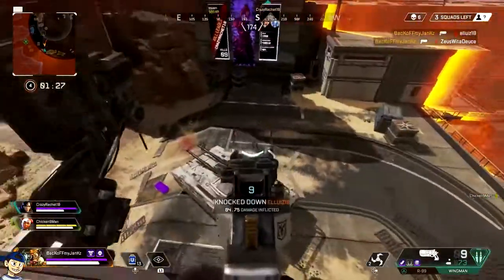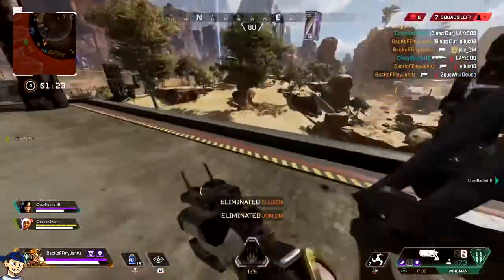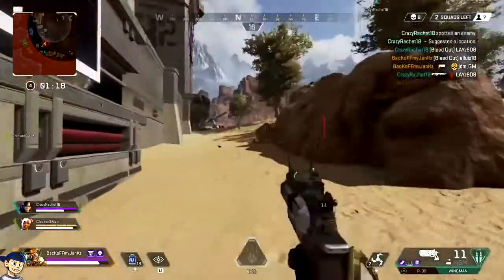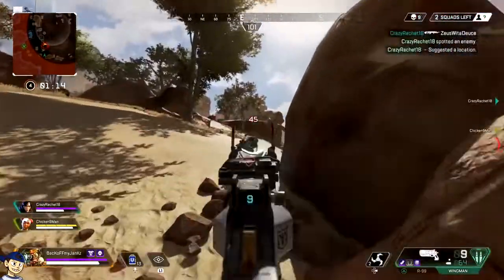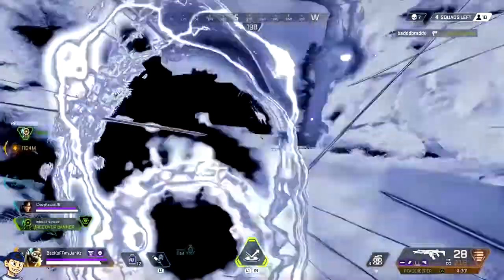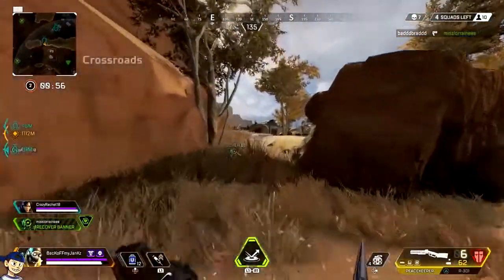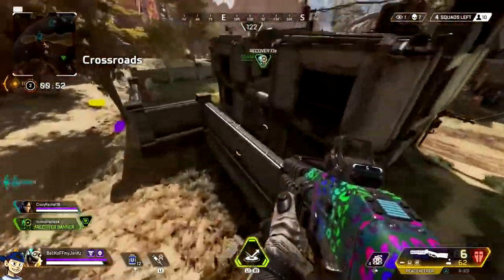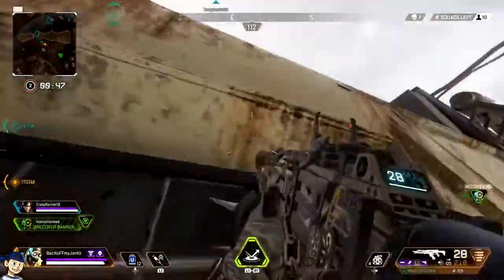You always want to be the team deciding who gets third-partied. It's the easiest way to win fights. It's happened countless times where my team and the last team are fighting each other and there's one random team just hiding and waiting — that doesn't make sense. Always try to get into that last fight. It's so much easier to target someone when a fight is already happening. But you've got to be smart about it, because if you do it wrong, you could end up being the one who gets targeted and it can go sour fast.